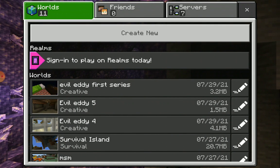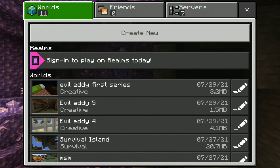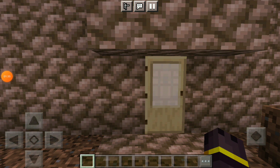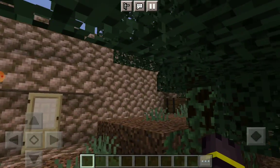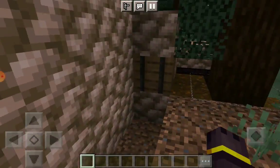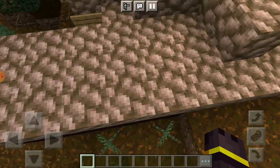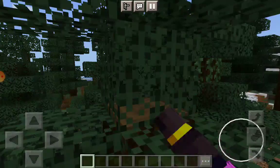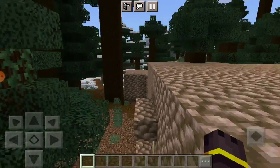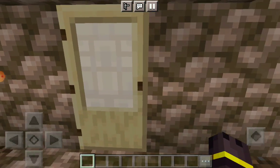Okay, here we go guys, let me pause it first. Evil 85 is right now — this was made out of a teaser for Evil 84, but now it's become Evil 85. So let's go inside the cave house.